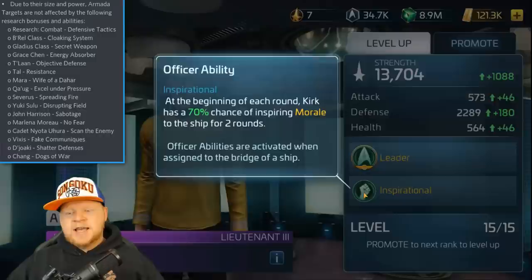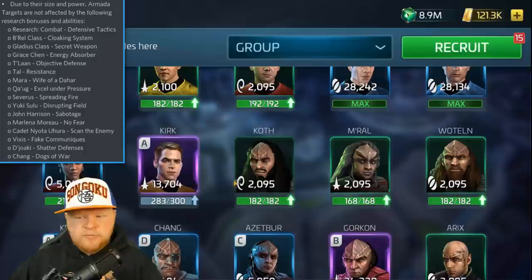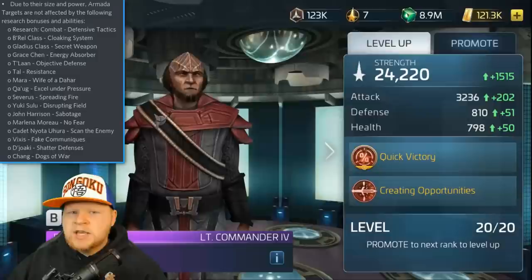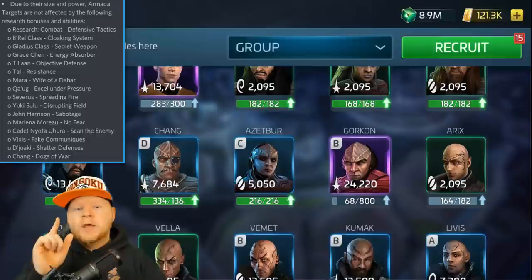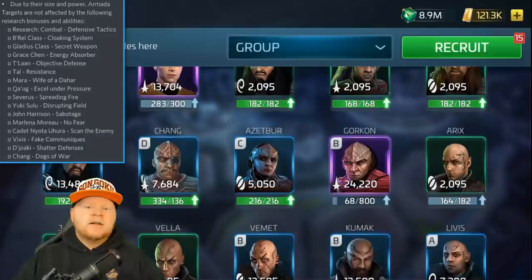When you get to something like Gorkon, or any hull breach ability essentially — Creating Opportunities: when the ship hits the opponent with a critical hit, 80% chance of causing a hull breach for three rounds on the opponent's ship. Here's the tricky thing with both burning and hull breach: they both work in the same way. In a six-person armada, only one person needs to activate hull breach and everybody else in the armada can use it. Same for burning — only one person needs to activate it, and everybody else benefits.